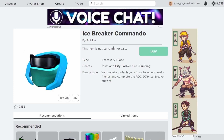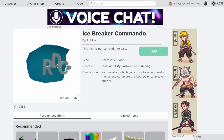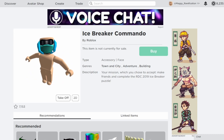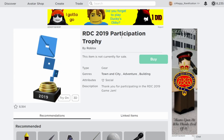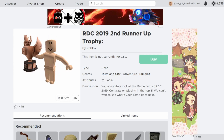Next we have the Roblox Developer Conference 2019, and they have a bit of a different item — this isn't actually a trophy. We have the Icebreaker Commando, which is definitely a fan favorite for those that didn't get to go to the conference, because commandos were very popular at this time. It has really nice colors and a little RDC logo in the back. You were actually able to get this one from completing a little icebreaker puzzle. They also had more participation trophies and winner trophies similar to the year before, including bronze, silver, and gold prizes.